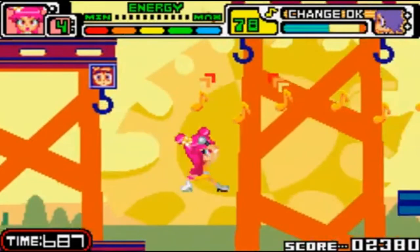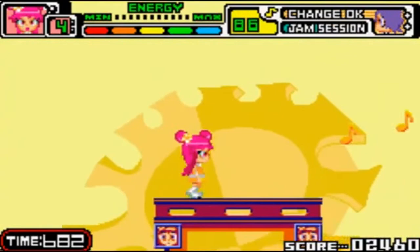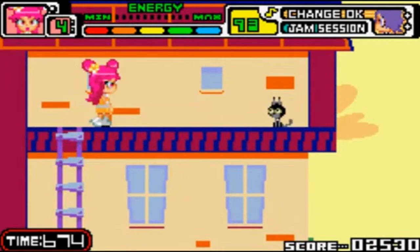Ami and Yumi have to be really athletic in order to outrun their fans — seriously, their fans are pretty numerous. Also, there's Jankang again. Oh my God, our jam session is ready! I'll be using that at the end.